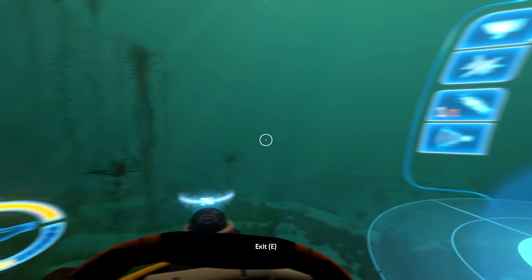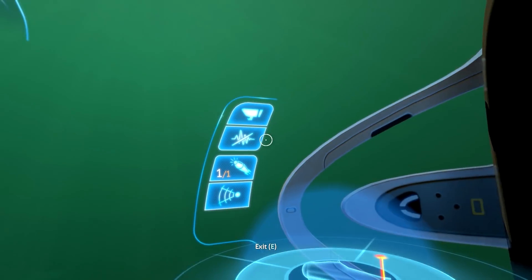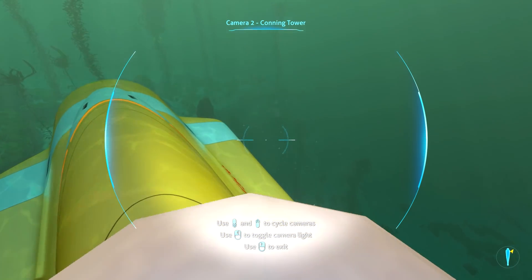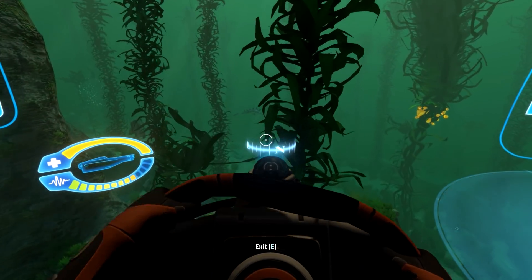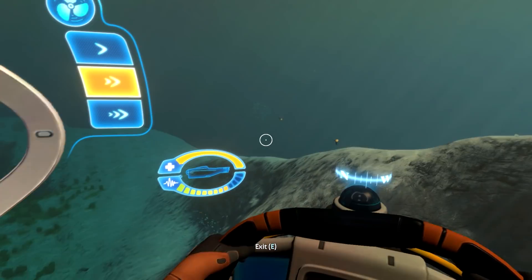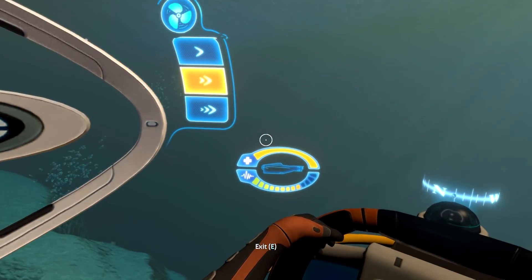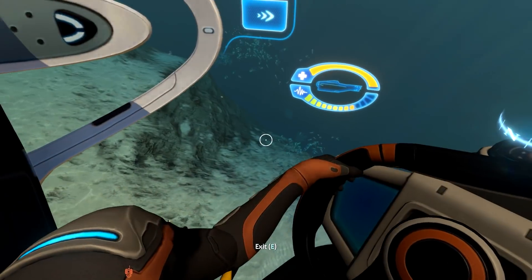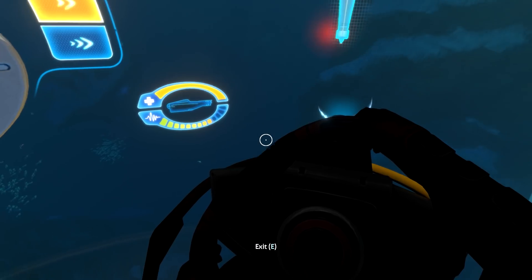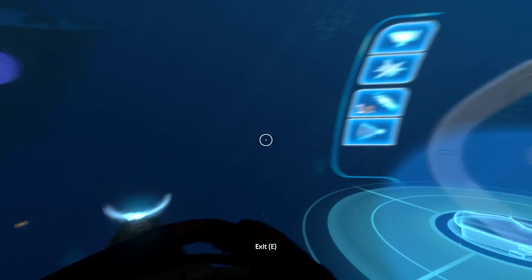We're down to 51% power - that's not really great for the power. We've made it to the edge of the island. Let's go deep - we can go 900 meters, which is pretty goddamn deep. The deep marker is just right underneath us here - spooky. Let's do a sonar. Okay, nothing too terrifying. Continue going down, 200 meters. The sonar is using my power like crazy.